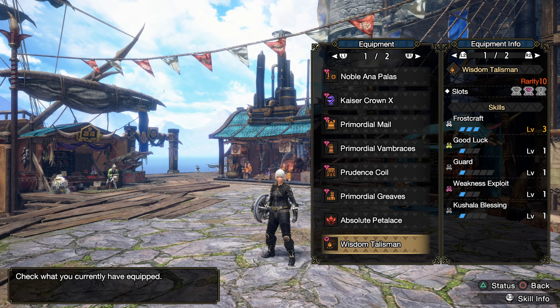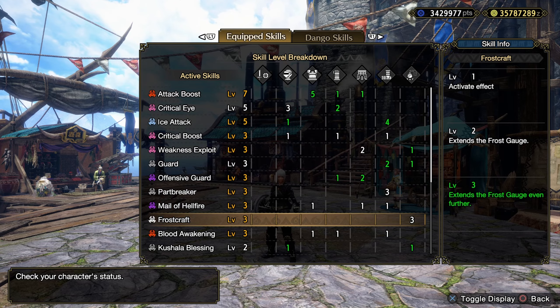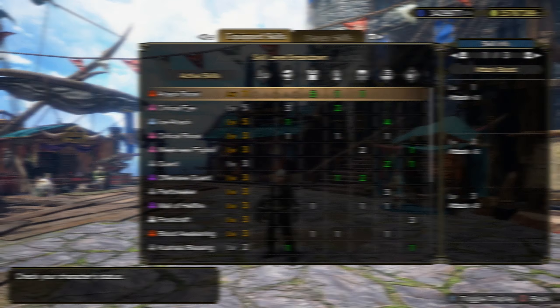I've got my Frostcraft 3 with a 2-2 slot and a 1 slot. I got very lucky with this talisman, very happy with it. Here are all my skills and decorations — all the green numbers are from decorations.